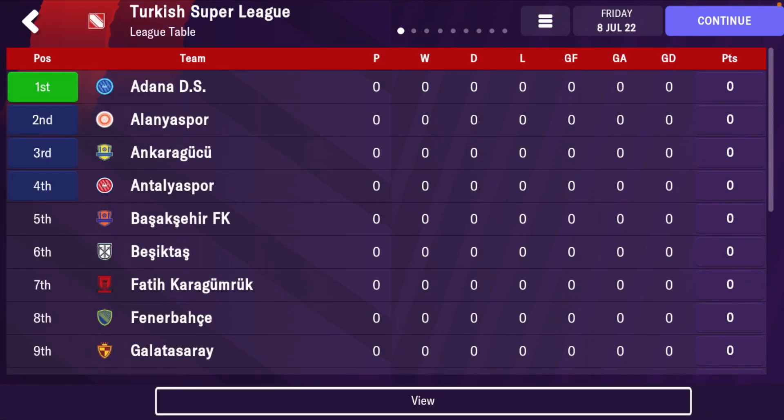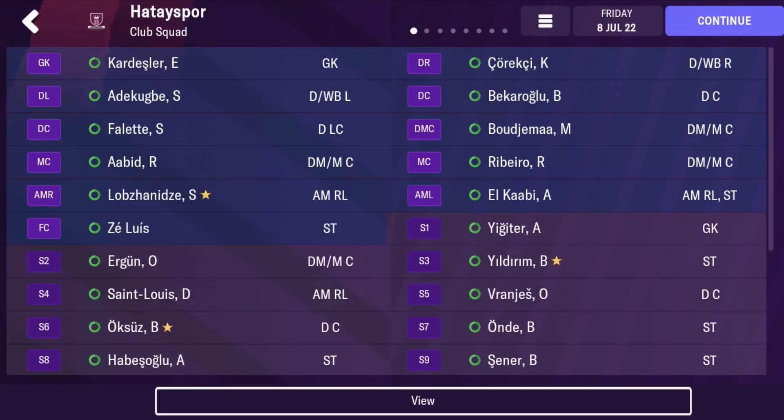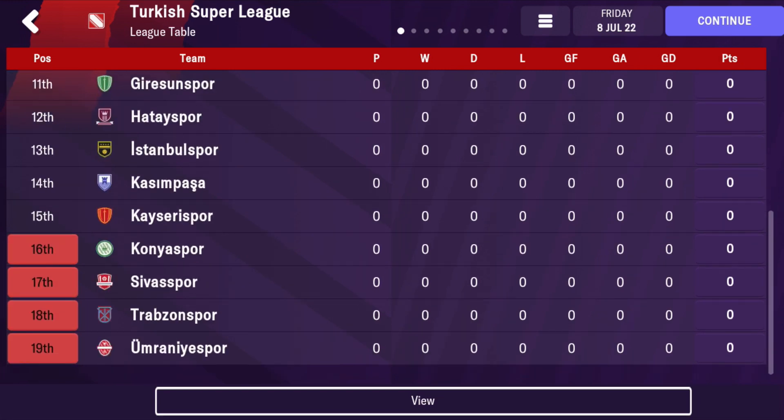For number eight, we're going to Turkey — this is Hatayspor. They're a team that's been affected by the most recent earthquake in Turkey. They've lost a lot of their quality with a lot of transfers. Can you build them into a top Turkish side and compete with Fenerbahce, Besiktas, and Galatasaray? Those three teams are definitely the top teams, and it's definitely an interesting challenge if you're looking for a team outside the top leagues in Europe.